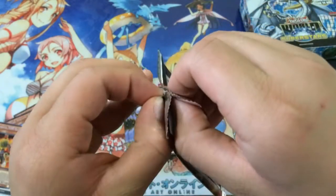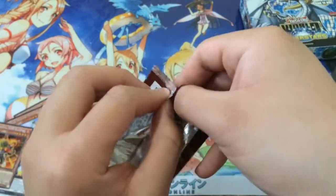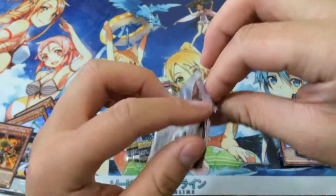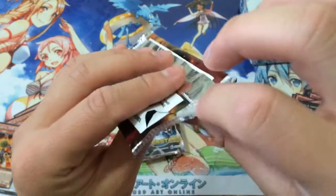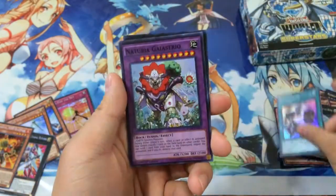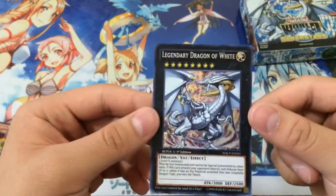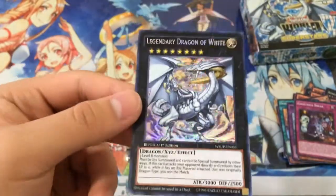Come on... Damn. Struggles of pack opening. I really wish they'd go back to the old bit, because it was so much sturdier and harder to open. And nice! One of the definitely beautiful — Legendary Dragon of White. That is amazing.